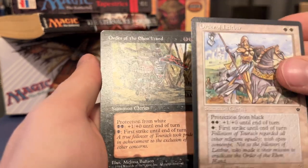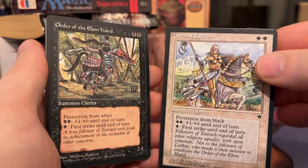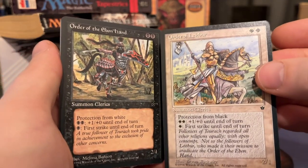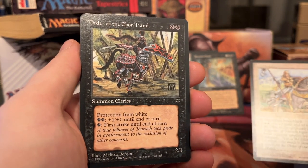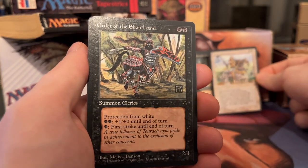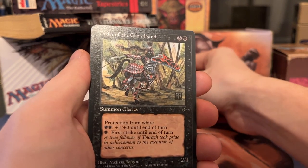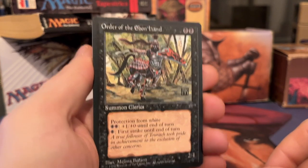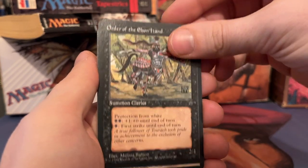Order of the Ebon Hand and Order of Leitbur back-to-back! Order of the Ebon Hand is the black counterpart — protection from white, two black, plus one, plus zero until end of turn, and for one black, first strike until end of turn. The whole of Fallen Empires is about all these tribes fighting each other, so you've got the Order of the Ebon Hand fighting the Order of Leitbur.